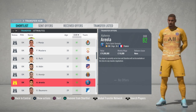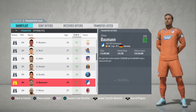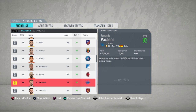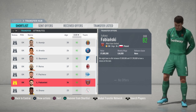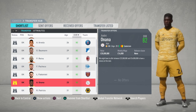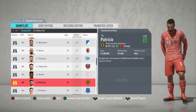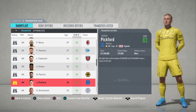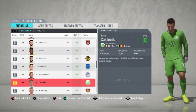Alphonse Areola from PSG — he is on loan at Real Madrid — Oliver Baumann, Pepe Reina the old Liverpool man, Fernando Pacheco — he's got room to grow as well — Lucas Fabianski at West Ham, Andre Onana the fantastic Ajax goalkeeper — he's one of the younger ones on the list and he's got plenty of room to grow — Rui Patricio, Jordan Pickford of course at Everton, and Kasper Schmeichel the big Dane.